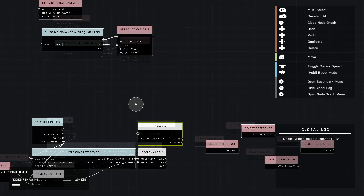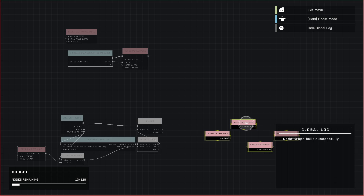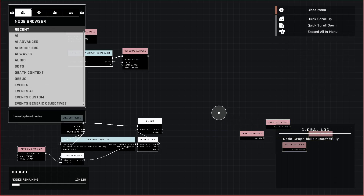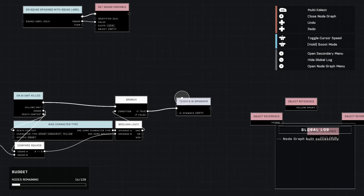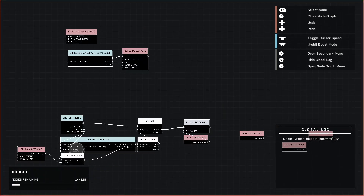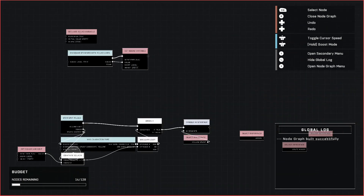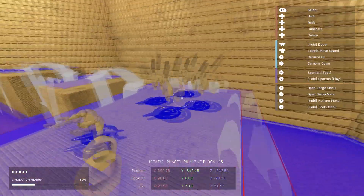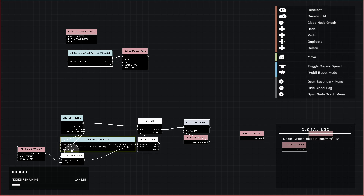Add a Branch node above the Boolean Logic and connect it. Optionally you can add a 'Wait For Seconds' delay between when they die and when they spawn, but it's not required. Then get a 'Trigger AI Spawner' node from the Basic AI tab and plug in the corresponding player-side spawner. This setup checks: did a yellow grunt die from Zulu squad? If yes, trigger the grunt spawner on the player team. We'll duplicate this chain three more times for each other AI type.